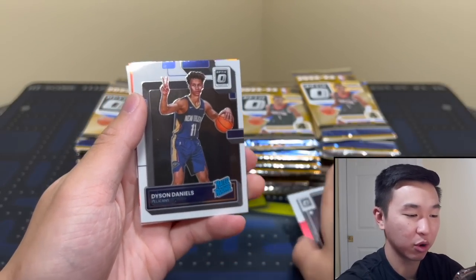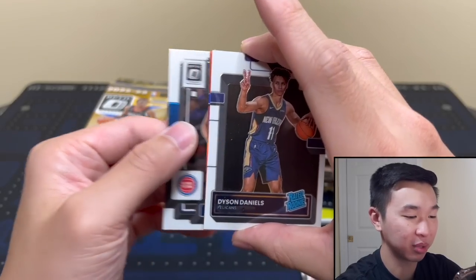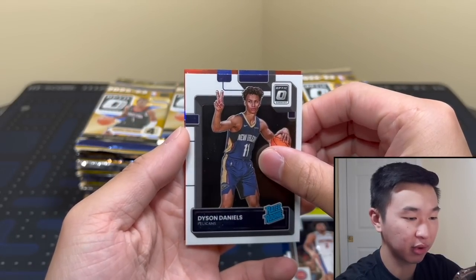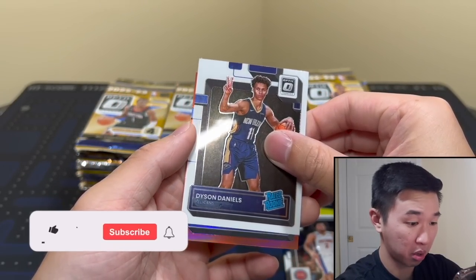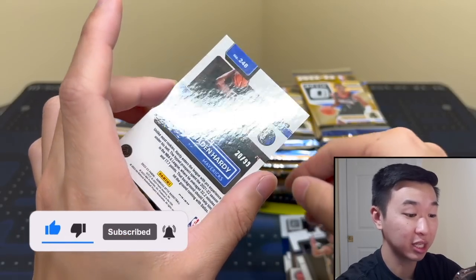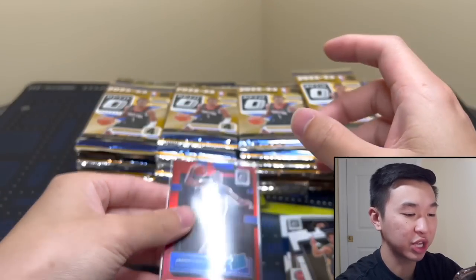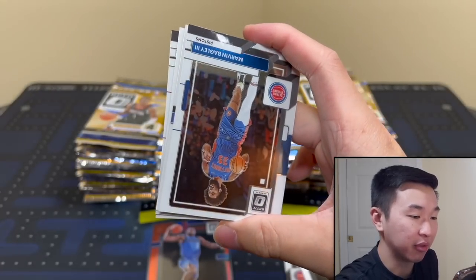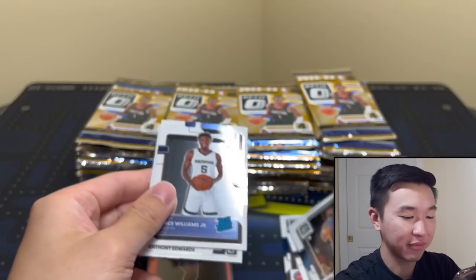We'll rip these packs until we pull the big hit - something colossal, something that makes us go wow. First we have a red and this might actually be a rookie. That looks like it might be Nix - I'm not sure. Mavericks - Hardy! Good start, so that's a nice hit, very nice hit, but that will not end this challenge. I should definitely go faster - let's fly through these packs. I'll be flying through the base and just seeing what we see.